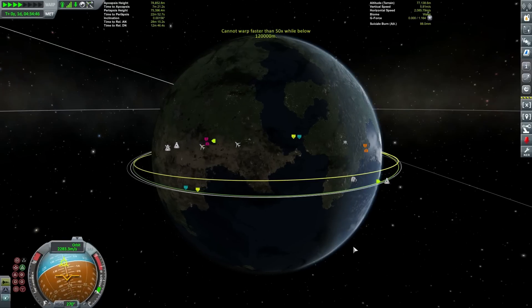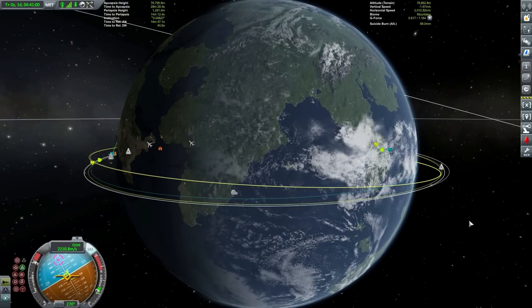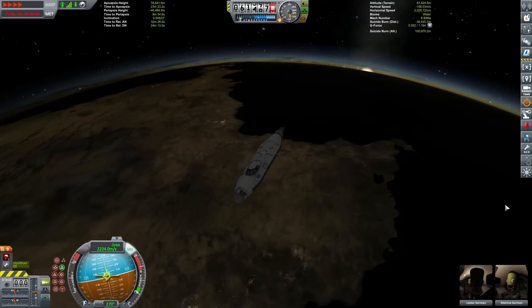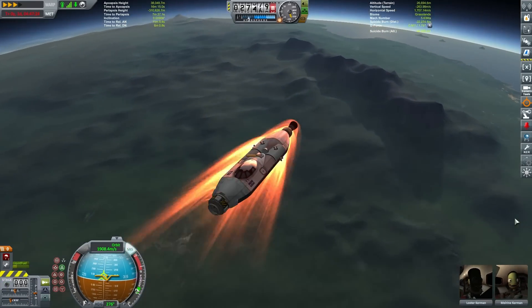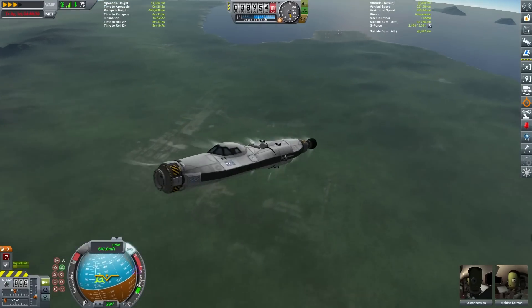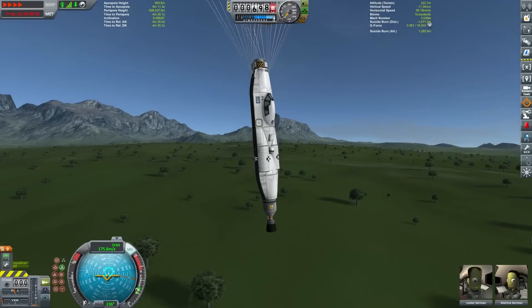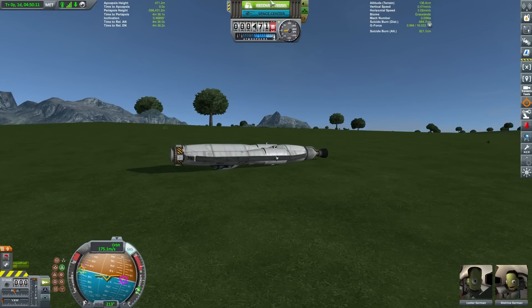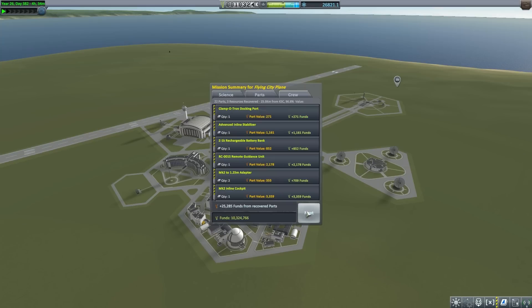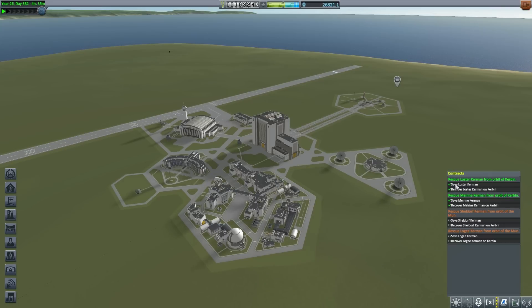With both Kerbals rescued, the next step after retracting the solar panel is heading back into the atmosphere. It has two parachutes on the front, and these space submarines are designed very well to withstand searing entry heat. We can oscillate the vessel up and down to wipe off velocity faster. The vessels are very heavily weighted towards the rear near the nerve rocket motors, which makes them very easy to re-enter. Both parachutes are deployed and we touch down. We recover 96% of the value of this vessel and pick up our two wonderful new Kerbals.